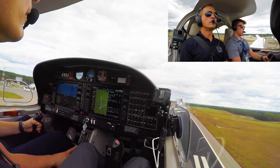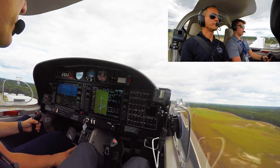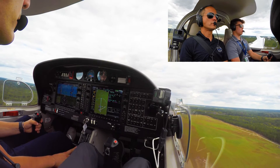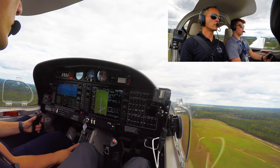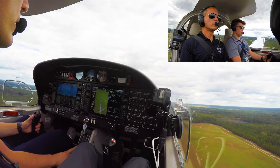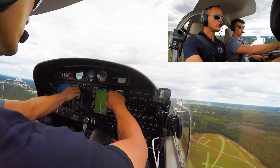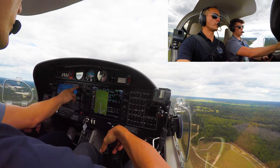Fayetteville Ground, Piedmont 5833, information Tango, ready to taxi. Fayetteville Ground, Piedmont 5833 — Fayetteville Ground, runway 4, taxi via Hotel Alpha, cross runway 10 at Alpha. Runway 4 via Hotel Alpha, cross 1-0 at Alpha — Piedmont 5833. So we should expect the tower to tell us to change here in just a second. Piedmont 4 Bravo Lima, conduct departure. Departure for 244 Bravo Lima, good day.